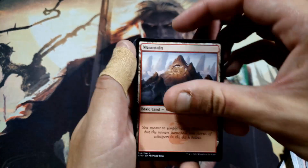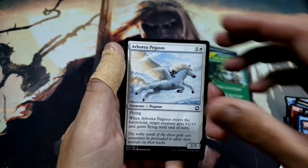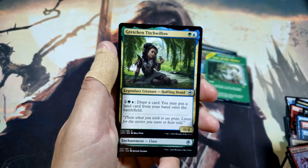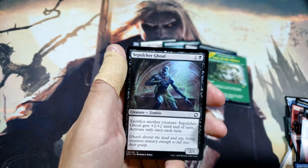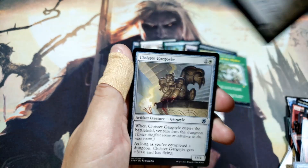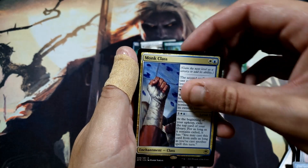Lair of the Hydra full art — and we got a Mountain, Baleful Beholder, Eyes of the Beholder, Arborea Pegasus, Plummet, Titch — Gretchin Titchwillow, another Druid Class, Wild Shape, Spelcher Ghoul, Cloister Gargoyle, and Monk Class rare — not bad.